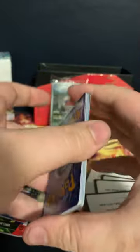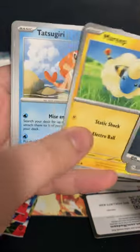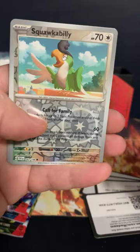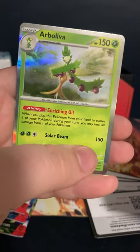Let's go with dark — dark it is. Energy Switch, Grimer, Bruxish, Mareep, Tatsugiri, Skullvillain, Torkoal, Squawkabilly, Squawkabilly, Cyclizard, Arbolvia. Right on, moving right along.